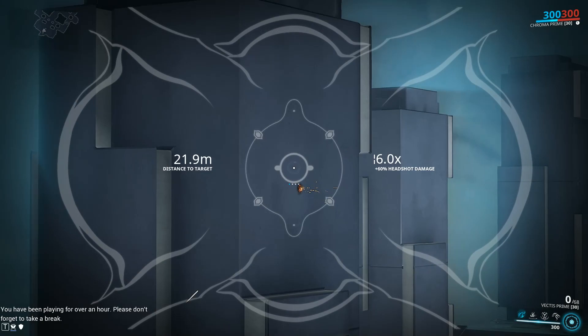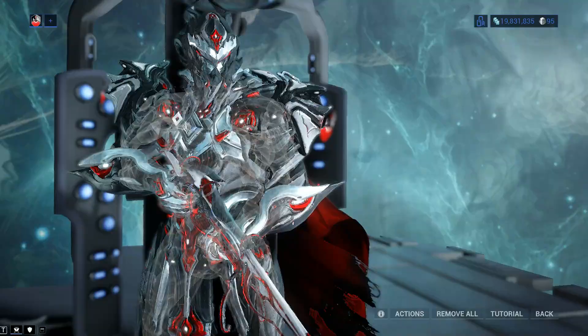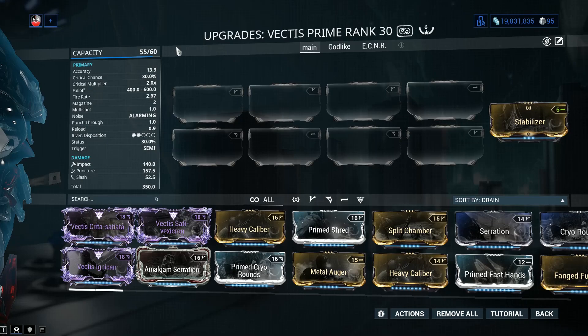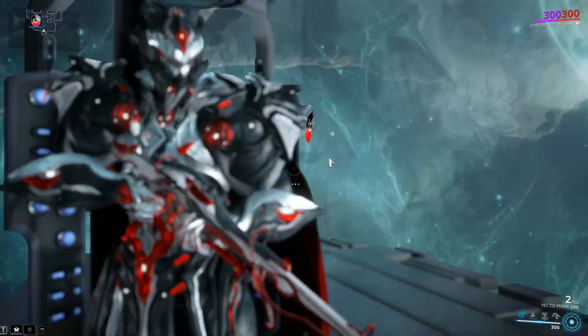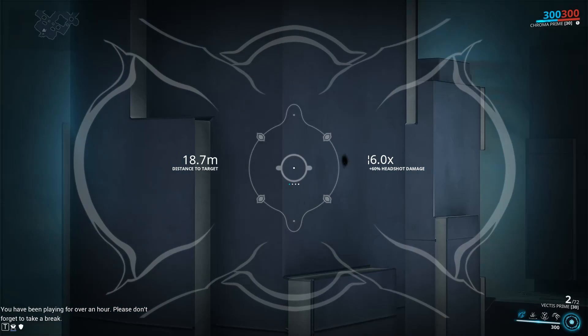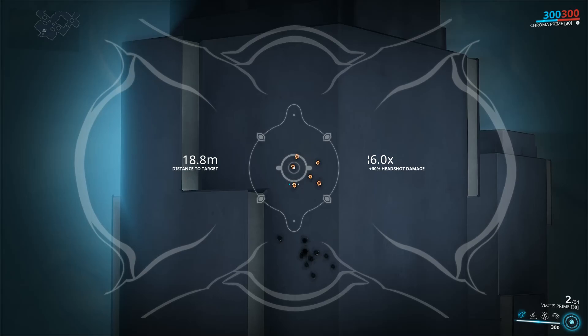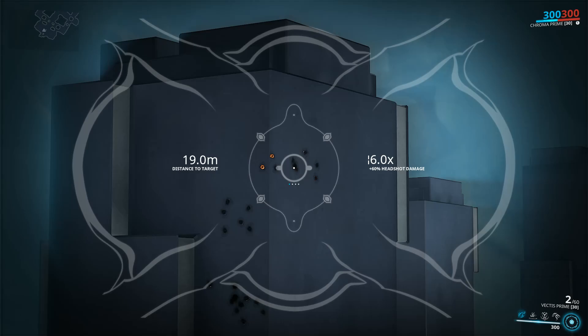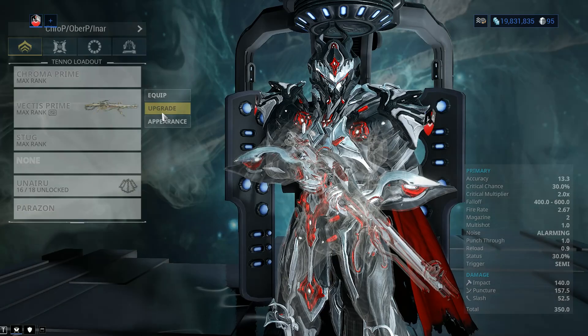With Stabilizer, most bullets land in the exact same spot from 22 meters. Regarding accuracy and Heavy Caliber — accuracy is 14.3, normal for sniper rifles, but it's pinpoint accurate. If you go Heavy Caliber with multi-shot, some bullets will land completely off the crosshairs. For Eidolon hunting, if you can get close enough to the Synovia it won't matter much, but I do not recommend Heavy Caliber — there are a whole lot of fantastic options for the weapon instead.